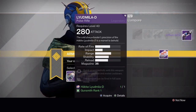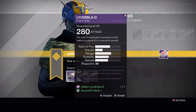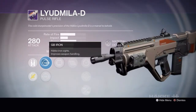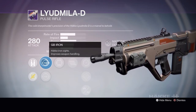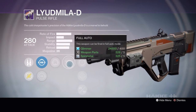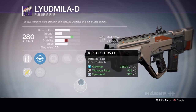Next up is my baby — the Lodumila-D Pulse Rifle. I should really learn how to say this since I love this gun. The base stats are pretty much dead-on the same as the Messenger. I got this in one of the original packages and it didn't even have that great of perks, but I just love it. Tier 1 has GB Iron or SD Thermal, Army of One, Full Auto, Single Point Sling, Hand Loaded, or Reinforced Barrel.